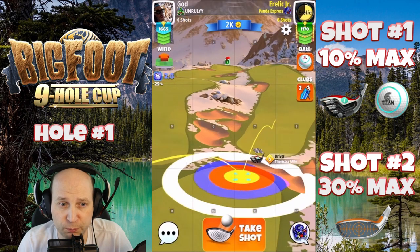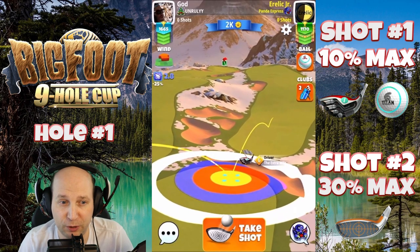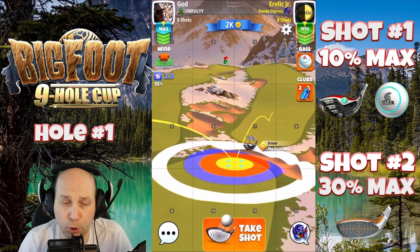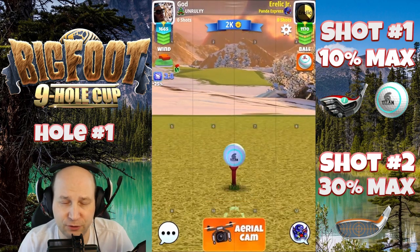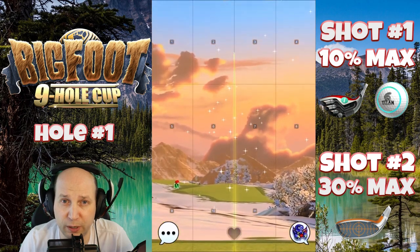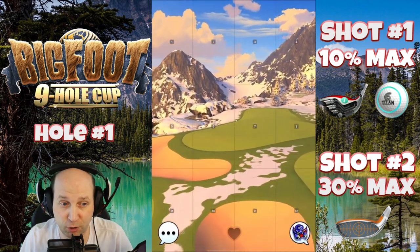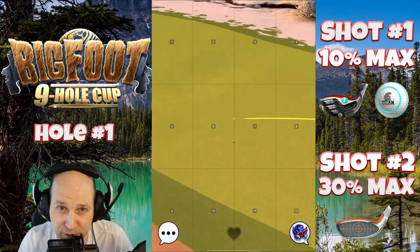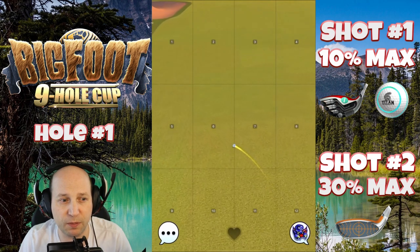There's more than one way that you can play this, depending on the level of your clubs and maybe your level of aggression. You could certainly use a Power 5 ball here in a bigger club and try to max overpower and get it down there. You can do the same thing on the left-hand side, but I have found a high degree of consistency playing the hole this way. Even if you hit a little great ball, which could be catastrophic with max overpower, this one seems to play nicely, quite safely, and gets us right down the middle of the fairway.